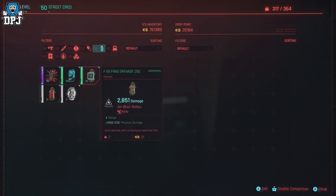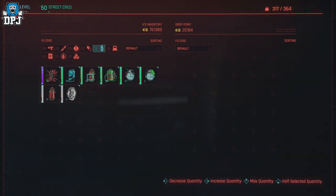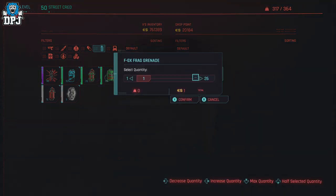I play on Xbox, but I'll tell you exactly what you need to do on PlayStation as well. For PC, I'm not too sure, but I'm pretty sure someone will help you out in the comments below. For the item you want to dupe — say I've got 26 of a grenade — I'm going to put 25 into this drop point, so I'm going to sell 25 and keep one on myself.